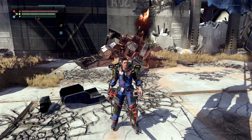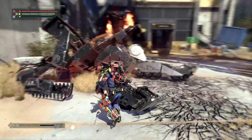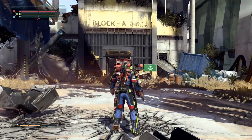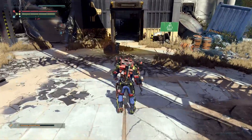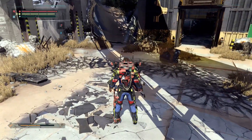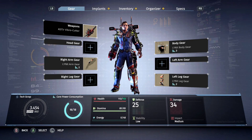Everybody, welcome back. One Night Sniper here. We are standing outside the PAX wreckage — I was about to say corpse, but wreckage. So we've explored part of this. We need to head back down, because that's where we died before running into PAX here. We are now at core power 18.